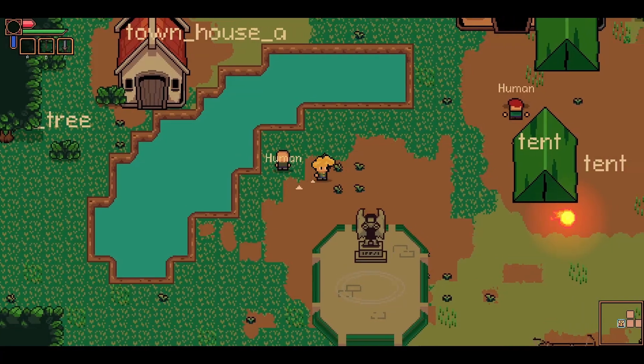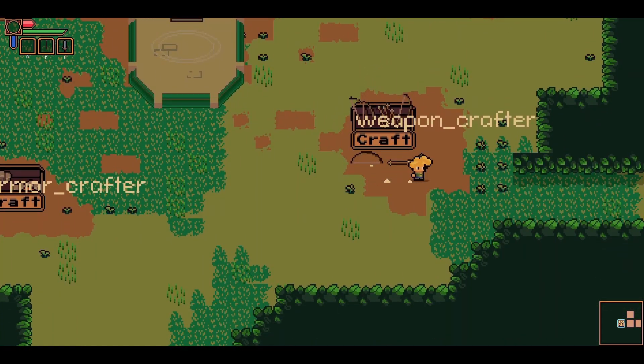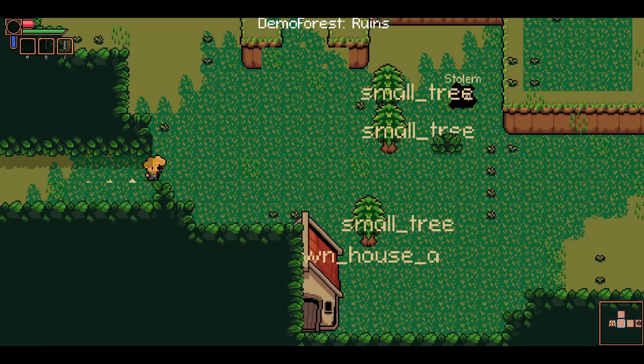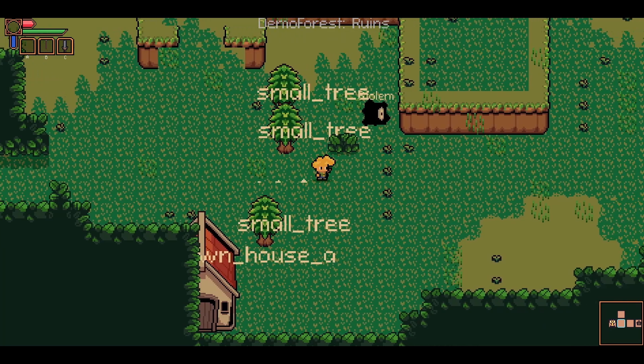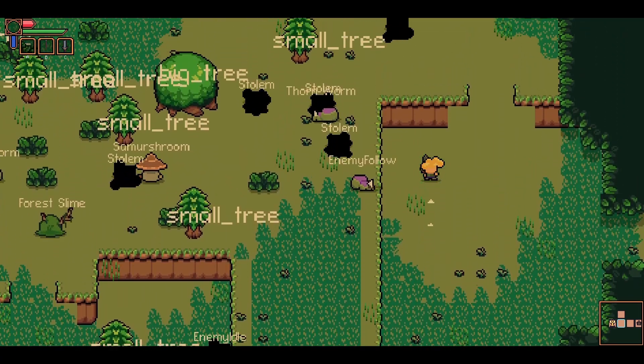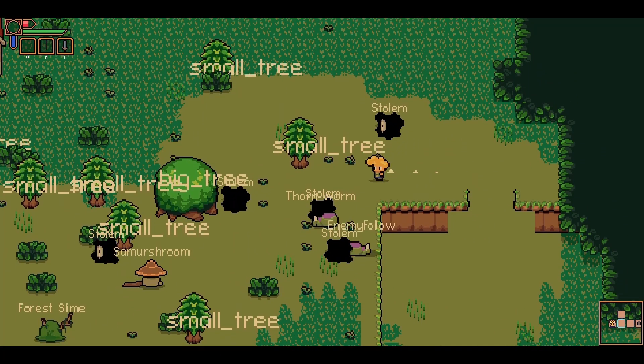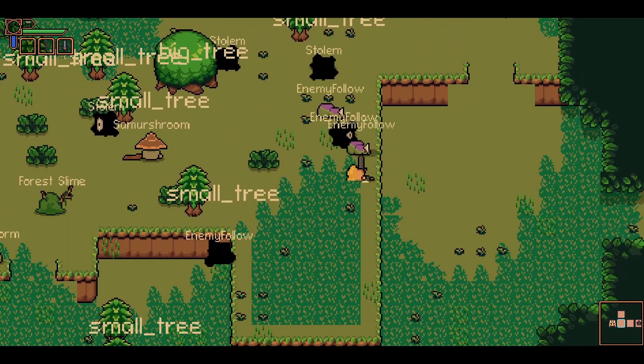Now, on to the good stuff. Maybe I didn't do things the best way. I think in some cases, how I set up enemies would have worked just fine in a different project, but as this project is growing and developing, I feel like what I had set up just wasn't enough to meet the bar that I wanted to reach. Changing enemy behavior was first on the list to address, and that was solved by something I feel a lot of people are familiar with.